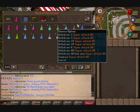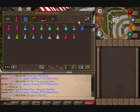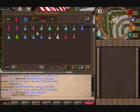Second tab is potions and stuff — maybe something that should go in the PK tab, but when I'm PKing I'll obviously use super attack, super strength, magic potion sometimes, ranging potion sometimes.